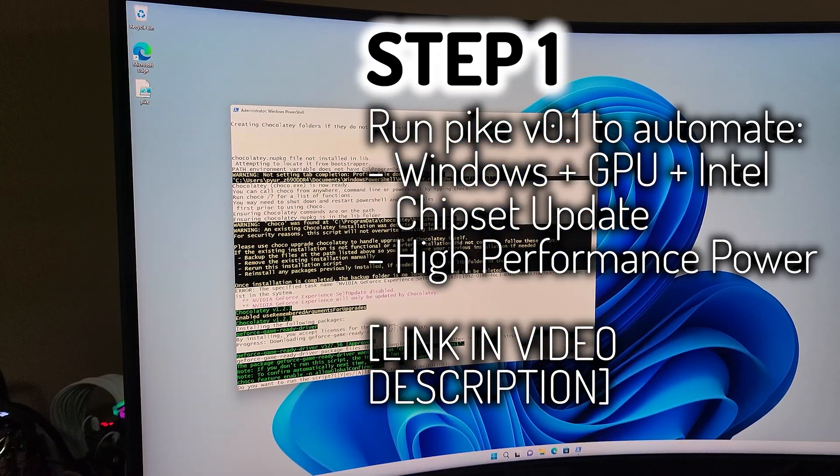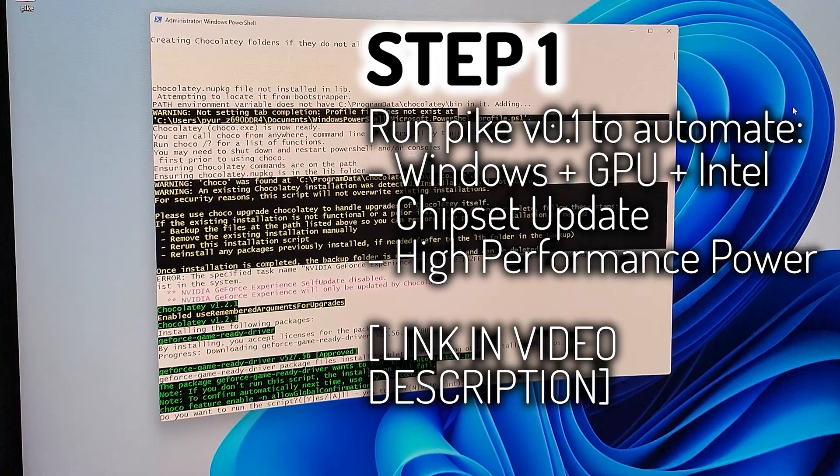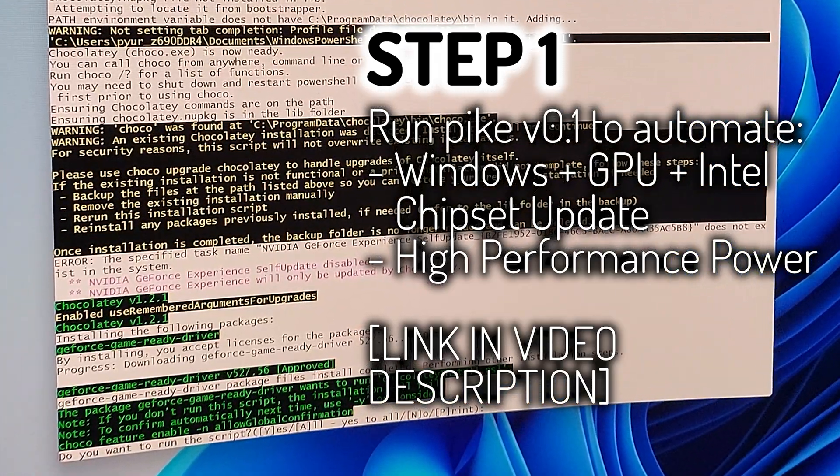The first thing it's doing right now is telling me that there is a new GeForce Game Ready driver available. It's 527.56 and it's asking me if I want to run the script. I'm just going to type in A and hit enter and let it run all the updates that it finds.